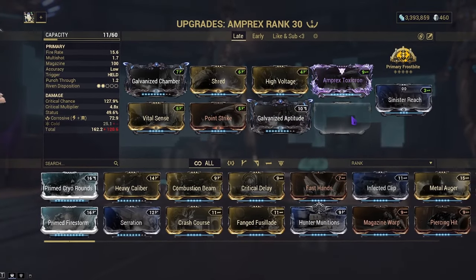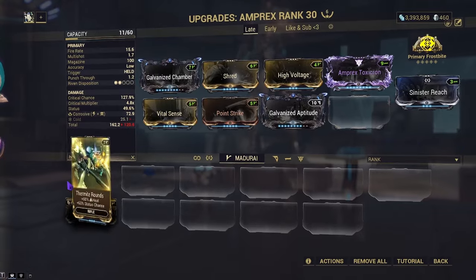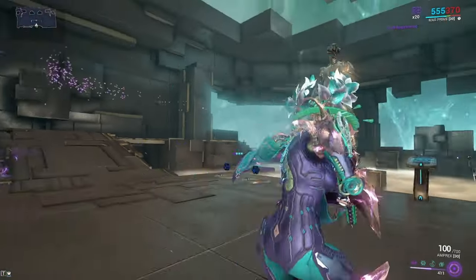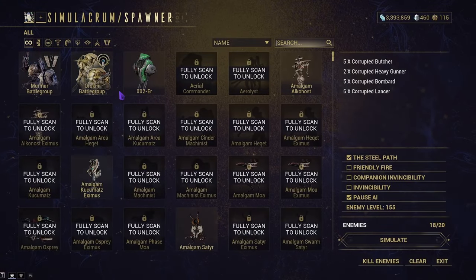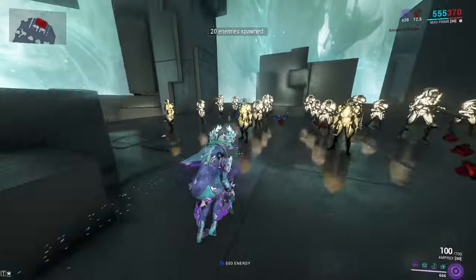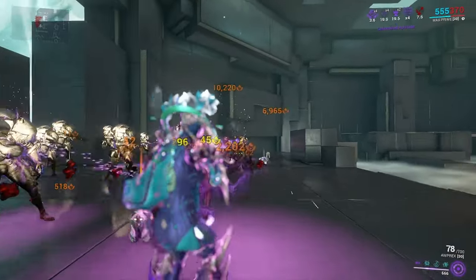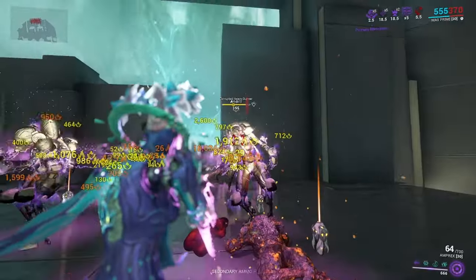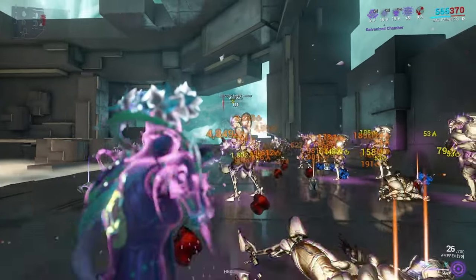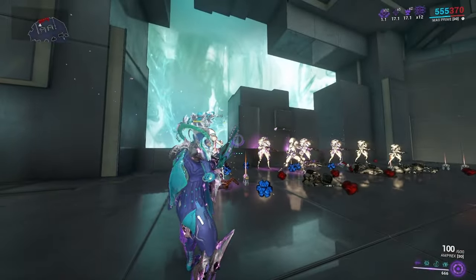If we take off Cold and go with Heat — adding Thermite Rounds and swapping Primary Frostbite for Primary Merciless — we should see roughly the same performance but a tad bit better, because we're actually taking advantage of running Corrosive. You still have to get kills to ramp it up, but it goes quite well, arcing off enemies, killing whoever it can, and applying its statuses.